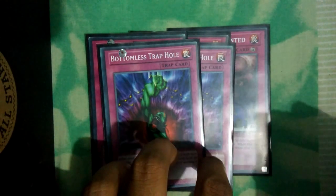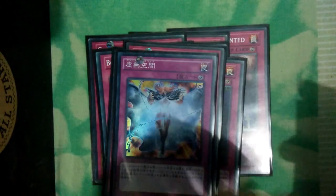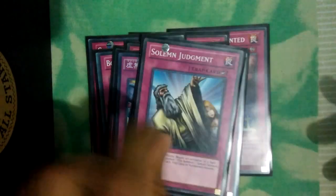Double Bottomless Trap Hole for staples. Fiendish Chain — staple. One Compulsory Evacuation Device, one Vanity's Emptiness, one Solemn Strike, one Solemn Warning, and one Solemn Judgment.